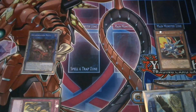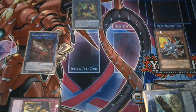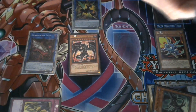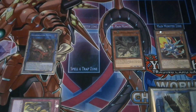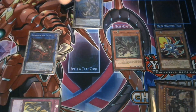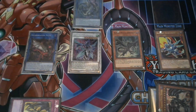We then use LP, Darkness Metal, and Summon Sorceress to link summon into Triple Burst Dragon. We then use Triple Burst's effect to special summon back Darkness Metal Dragon, and then use his effect to revive Black Metal Dragon. We'll then use Darkness Metal and Triple Burst to link summon into Agra Pain, and then use Agra Pain's effect to special summon a dragon from our extra deck — any level seven dragon works.